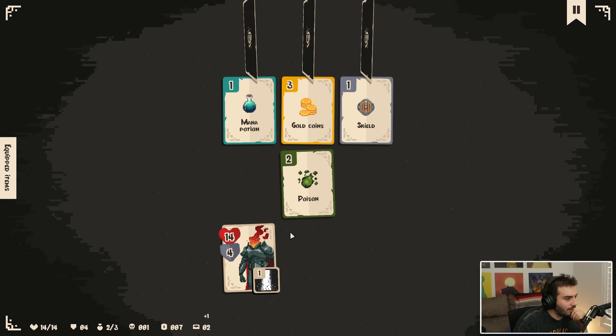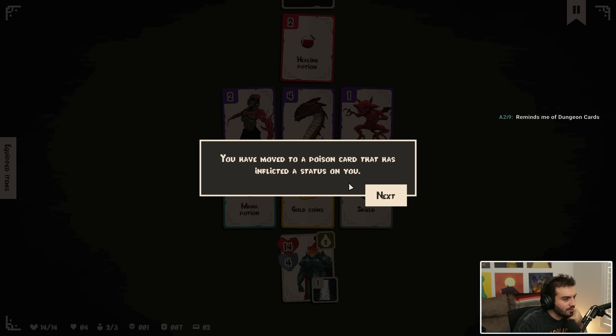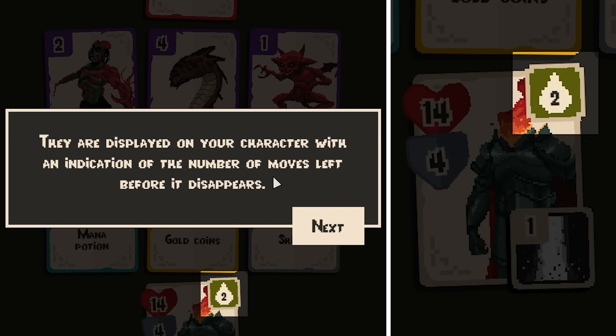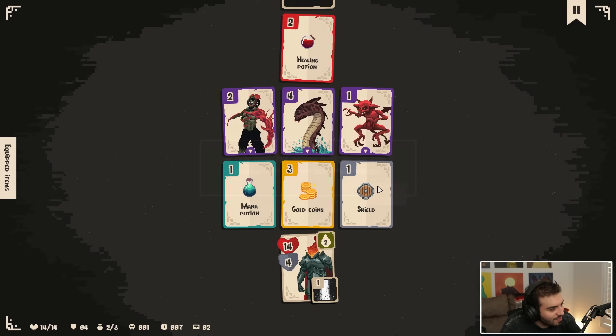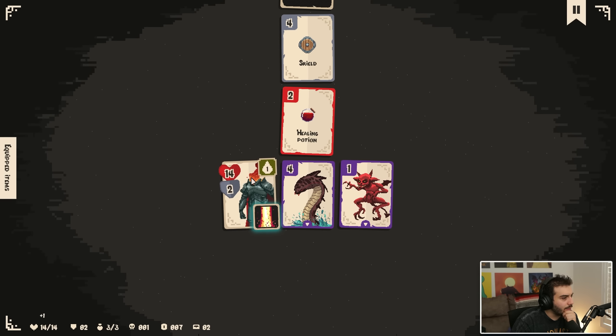A heal! I'll definitely grab the mana ring. Poison — kind of have to grab it though, right? You have moved to a poison card that has inflicted a status on you. Statuses have effects, positive or negative, that only last for a few moves, displayed on your character with an indication of the number of moves left. The poison will inflict one damage after your next two moves. Mana potion seems good — I take the two and then go to the healing potion. This fights and then we fight back. We get the healing potion, which is good.